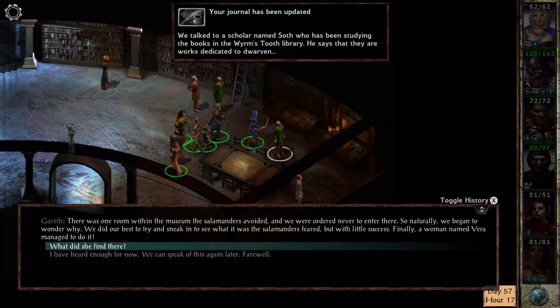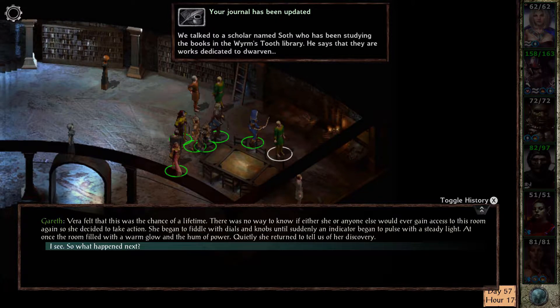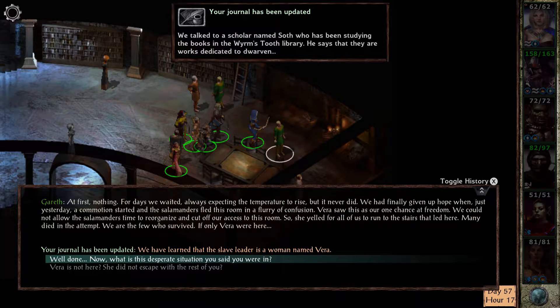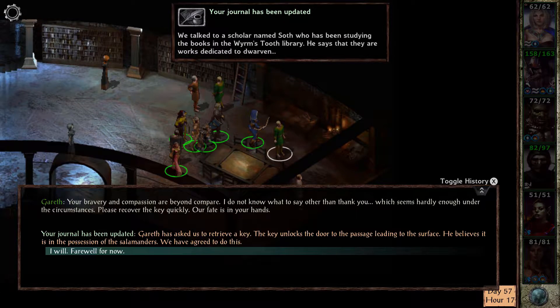The first is a group within the basement area of the big museum, led by a man named Gareth. Speak with him and he states that they need a key to escape the museum, and it's being held upstairs by a frost salamander named Karish. It's actually easier to obtain than it would seem — all the frost salamanders upstairs are non-hostile at first, and they believe you to be an ally or at least a frenemy. He'll give you the key if you ask, which you can then just return to Gareth.